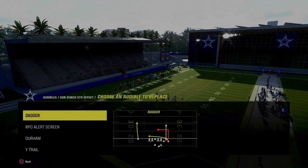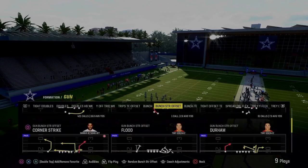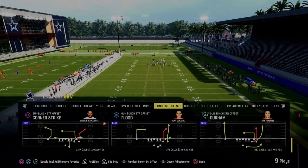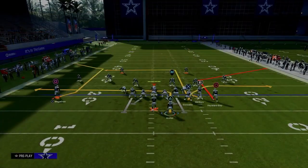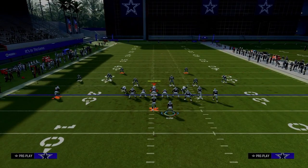For audibles, you want to have Dagger in your number one slot. Everything else is pretty good. You're going to be coming out in the play Corner Strike. The Corner Strike is our base play, also known as the double corner play. You're just going to slot apprentice corner your slot receiver.